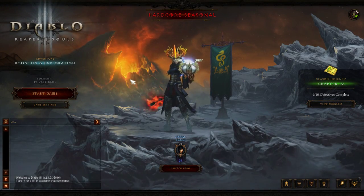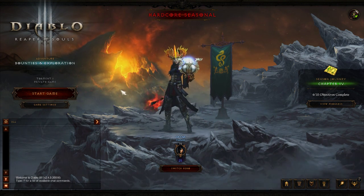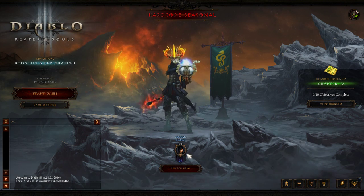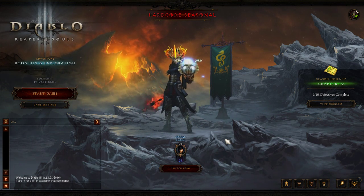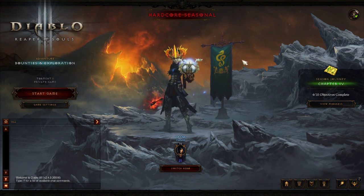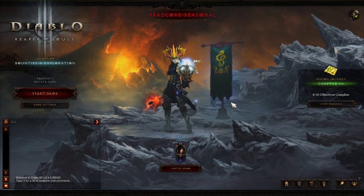Hello everyone and welcome back for another episode of Diablo 3. We're going to be jumping back in with our wizard, but before we do that, I just wanted to have a little talk about what we're going to be doing today. We've made it to level 70 with our witch doctor and our wizard quite a while ago. The last session with the witch doctor we completed another part of the season journey objectives — we've got 6 out of 10 done — and that's going to give us access to the next part of Hadric's Gift.